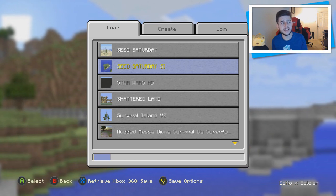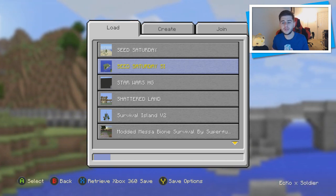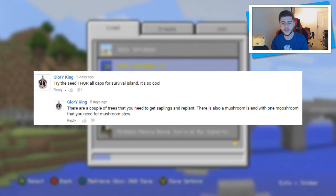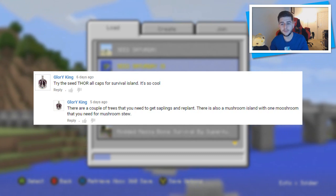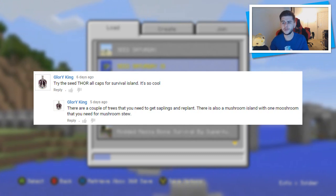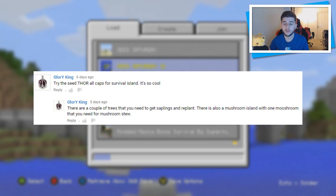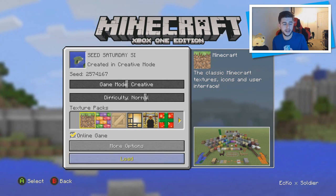The second seed in this week's Seed Saturday is a survival island seed. This seed was left by glory King. He said, 'Try the seed THOR, all in capitals, for survival island - it's cool. There are a couple of trees that you need to get saplings and replant. There was also a mushroom island with one mushroom that you need for mushroom stew.' Thank you so much, glory King - I checked it out and it's pretty awesome and useful.